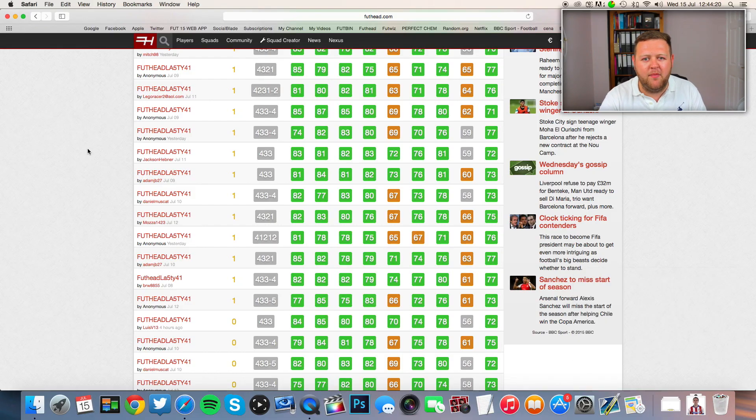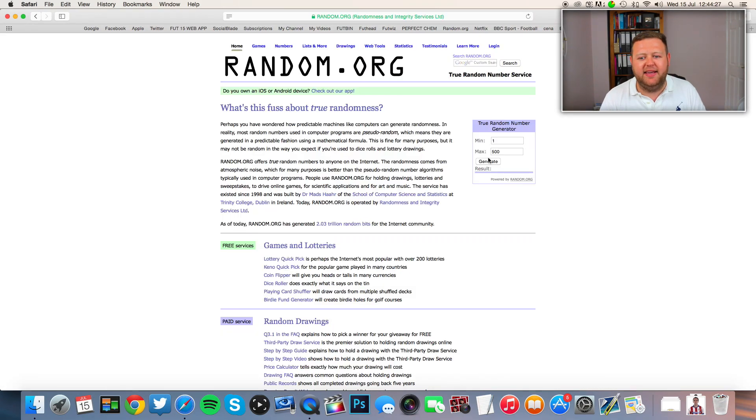Let's go ahead and generate a number and pick today's squad. You guys have maxed out this week — you've done awesome. 500 squads built, that is absolutely epic. Let's generate a number. Boom! We get squad number 350. Let me go ahead and find that bad boy.